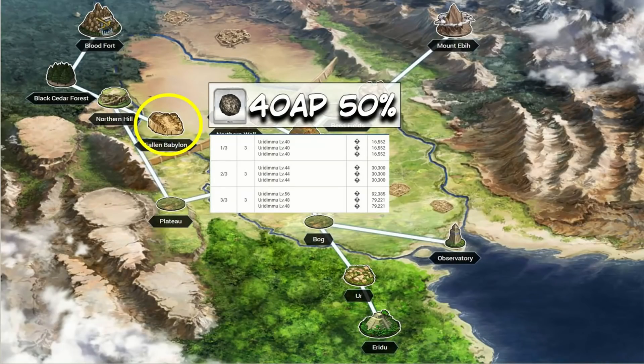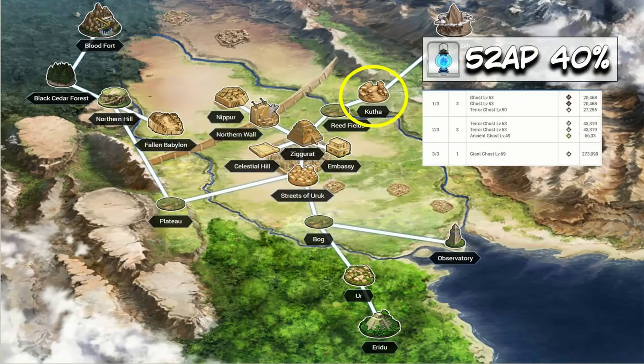Moving on to silver materials. For Seeds, once Babylonia dropped we finally got a reasonable seed node to farm. Bountiful Seed was coming in at almost 60 AP per seed before. When Fallen Babylonia hit us with a 20 AP decrease, it was a godsend — 40 AP per drop at almost a 50% drop rate is really, really nice.